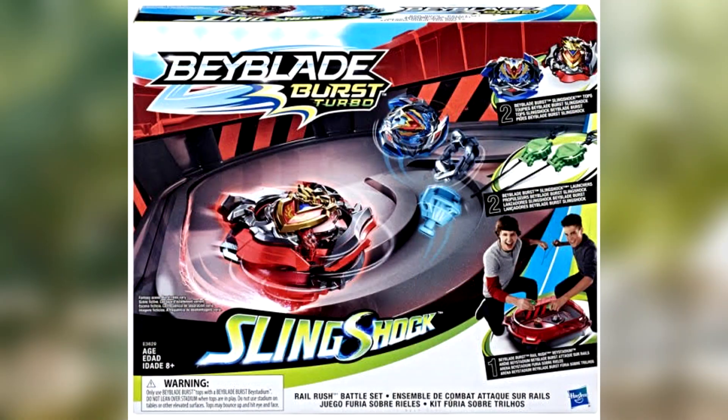Let's get straight into the pictures. First we're gonna look at the box — I think the box looks super dope, easily the best set box we've seen so far, from the Star Storm Battle Stadium set to the original Epic Rivals Battle Set. This one's box definitely looks the coolest because the 3D renders of Z Achilles and Wonder Valtric just look awesome.